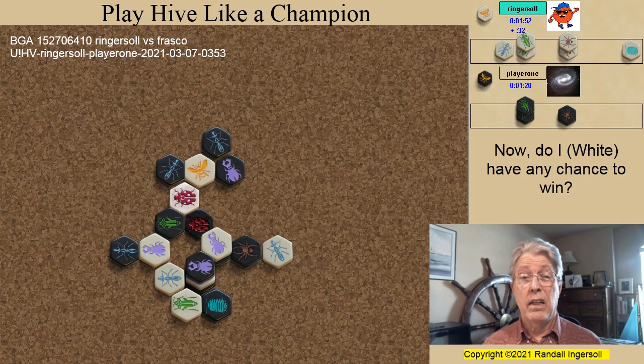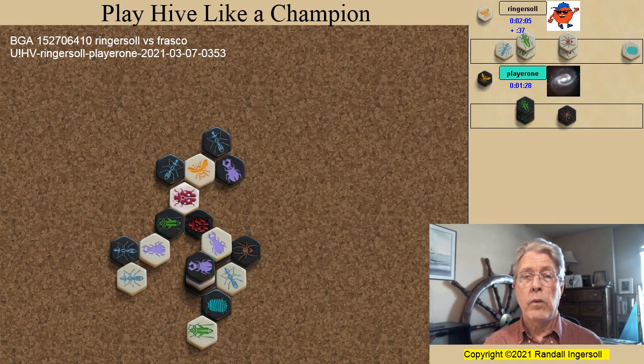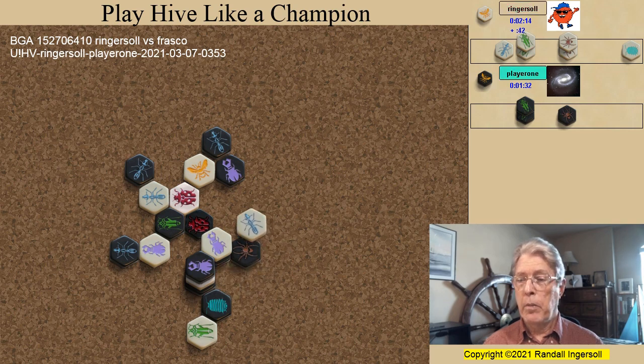So what do you think? Do I have any chance? It really was looking bleak. I attacked, gaining a tempo by forcing a response from the black pill bug. I broke the ring with my ant, and when the black ant shifted the pin to my ant, that relieved a little pressure, allowing me to pin the black beetle.